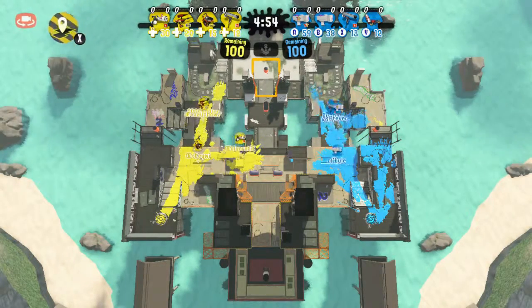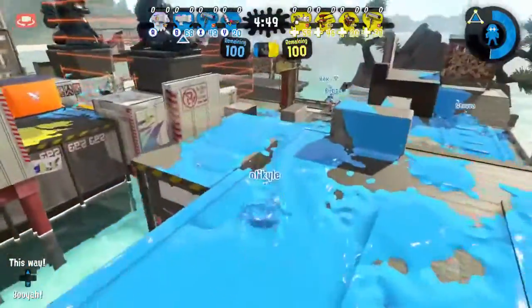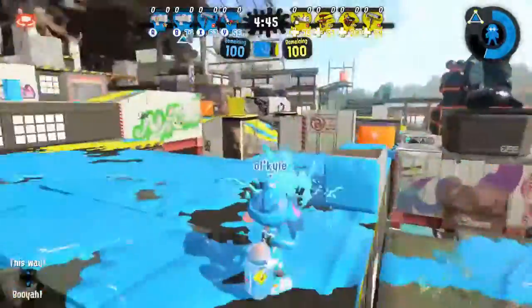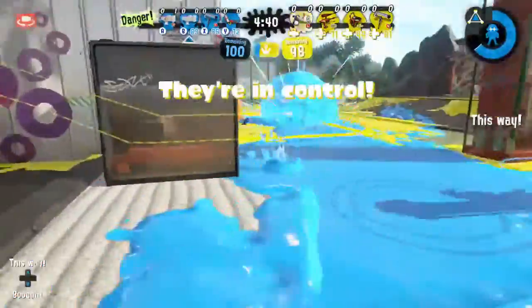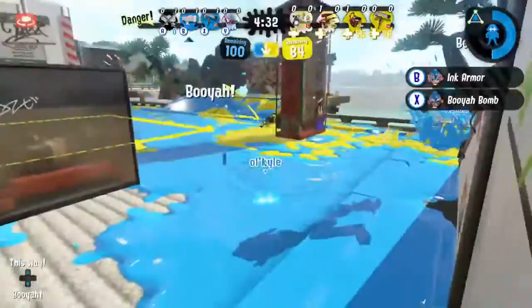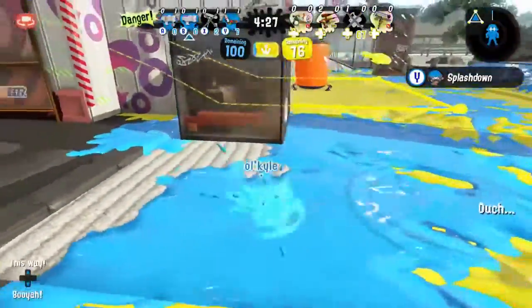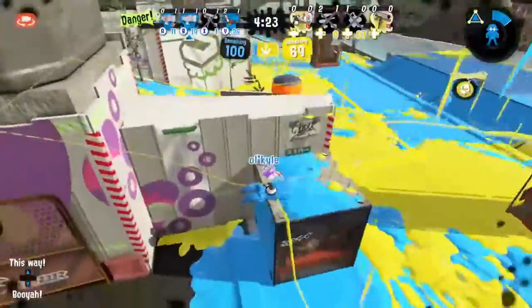Juniors are not always known to be the biggest weapon to use in ranked modes. We've got Kyle with the Vanilla Junior and, it appears, Stevio with the Custom Junior — bringing rain, armor, autobombs, and splat bombs into the mix. Very interesting choices. They're maybe looking to throw the Cephalopods off a little bit with this unexpected loadout. We'll see how it affects things as Cephalopods get the initial zone capture.